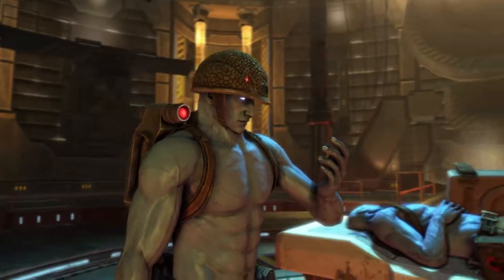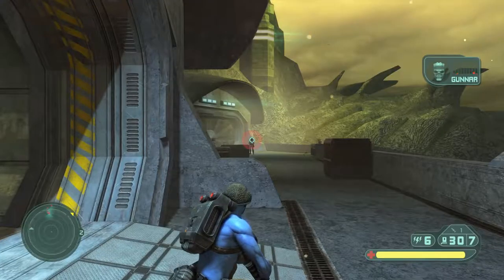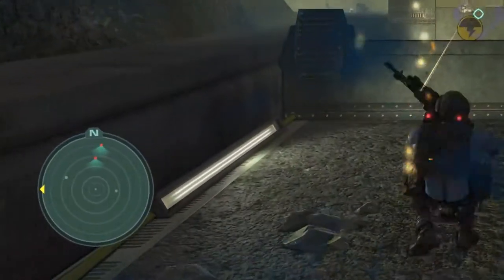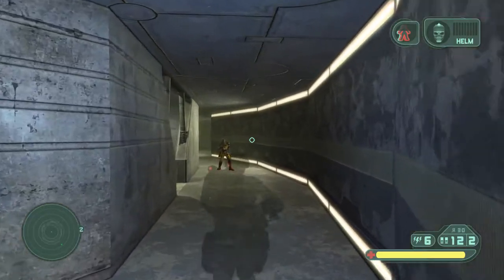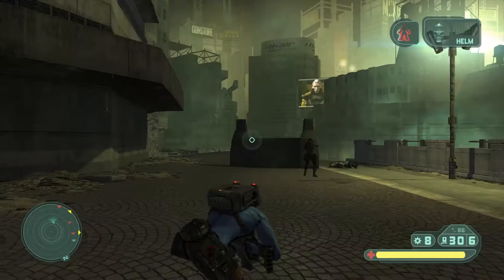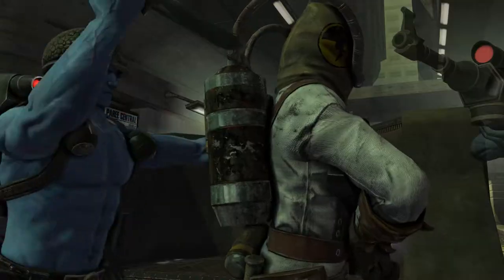Helm's biochip further supplements your wealth of strategic options. Deployed in your helmet, he warns you of impending danger and can draw the attention of enemies, marking them on your tactical radar. Most impressively, Helm can project a holodecoy — a virtual replica of Rogue that can be controlled directly, moving, firing and drawing enemy sniper fire, sowing confusion and chaos in enemy trenches. They'll never see you coming.